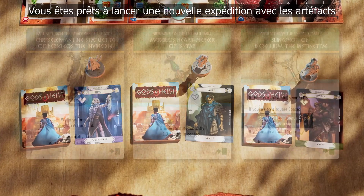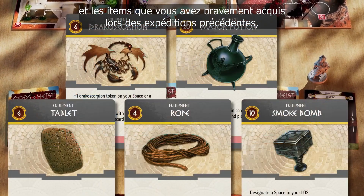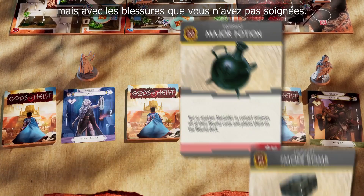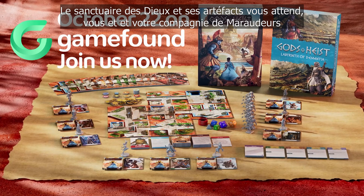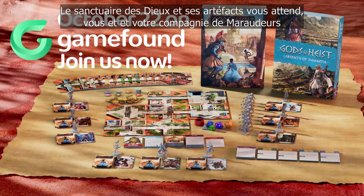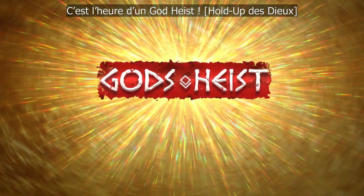You're ready to set off on another expedition with the artifact and items you bravely acquired on previous expeditions, with the wounds you haven't healed. The Sanctuary of the Gods and its artifacts are waiting for you and your company of Marauders. It's time for a Gods Heist.